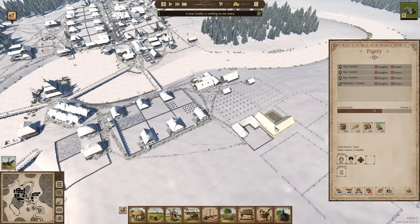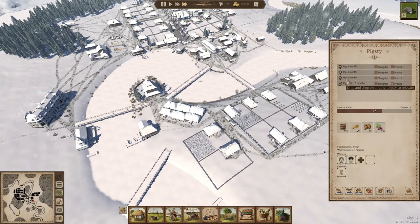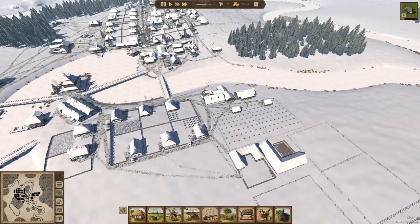The pigs are very well fed, which is good. I'm going to protect the boar — I don't want them to slaughter the boar. With cattle, you keep the cows to produce dairy and to reproduce, but with pigs it's just for reproducing purposes. The more sows you have, the more offspring you'll get, so I'm keeping one boar aside to get a lot of baby piglets and ramp up the pork meat and salo production.